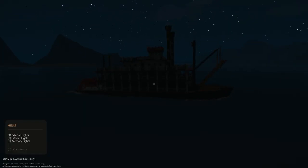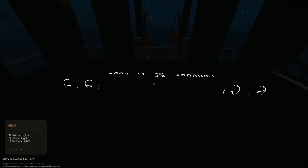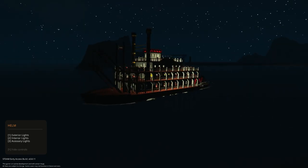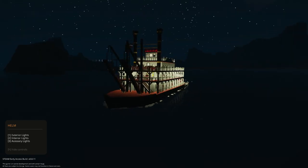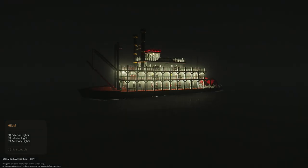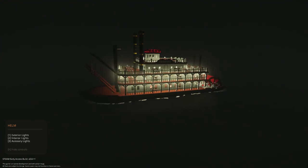Let's go ahead and go to nighttime. I'm going to hit the interior lights — oh, let's do the accessory lights first. That's basically the control panel lighting. Now the interior lights — wow, look at that, that looks awesome. And the exterior lights — wow, look at that. I wonder if it looks cooler in the fog. It gives it a nice eerie glow. Now it looks like we're on the Mississippi River, really foggy, watching out for swamp monsters and alligators. That looks lovely.